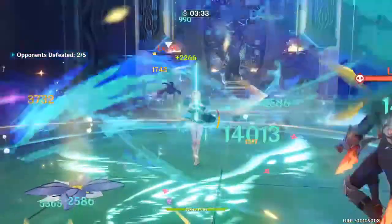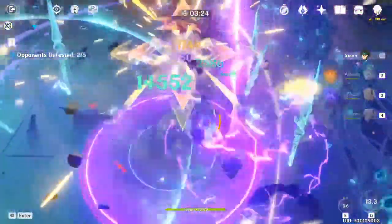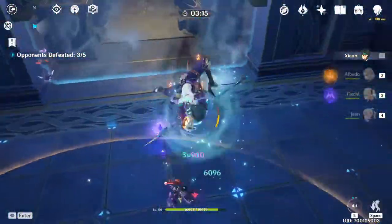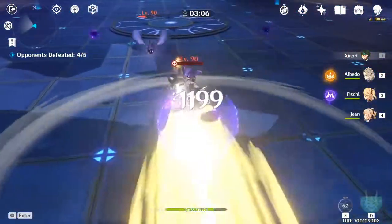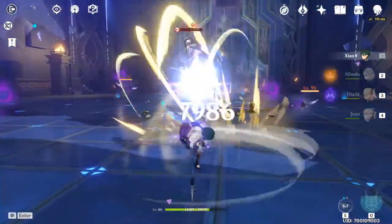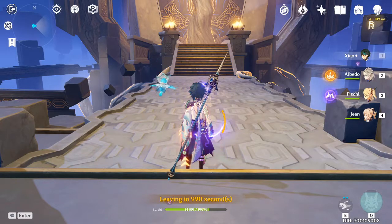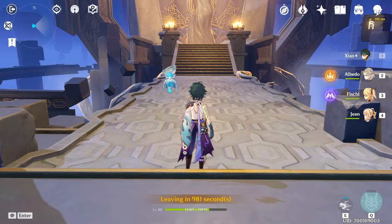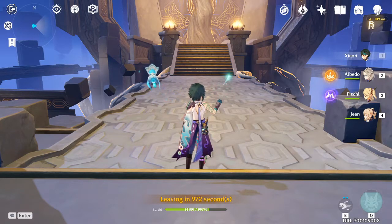Now for the Tenacity of the Millelith set — can you use it on Zhongli? Absolutely. This set works well for him in two ways: Zhongli scales off HP for his shield, and the two-piece bonus gives 20% more HP. The four-piece bonus, when an elemental skill hits an opponent, increases attack of all nearby party members by 20% and shield strength by 30% for three seconds, triggering once every half second.